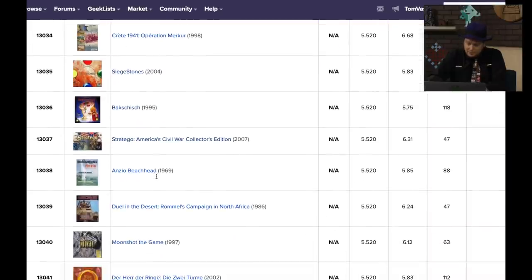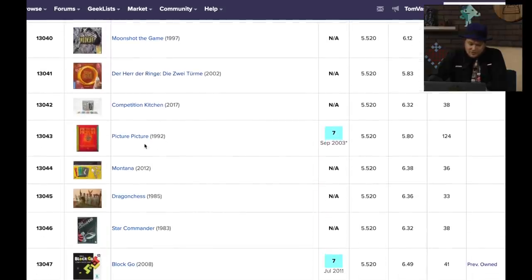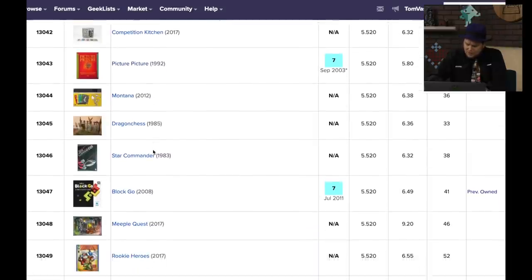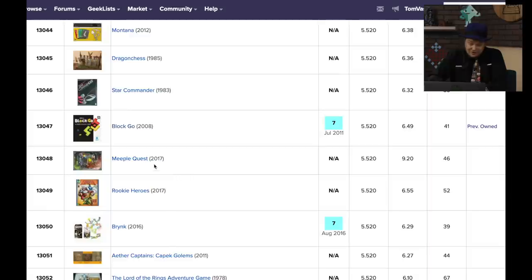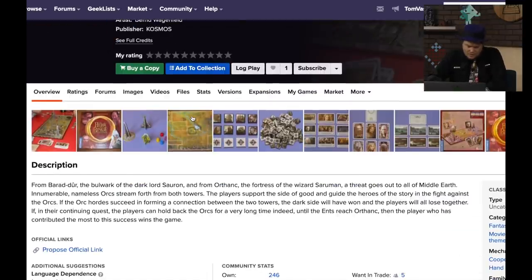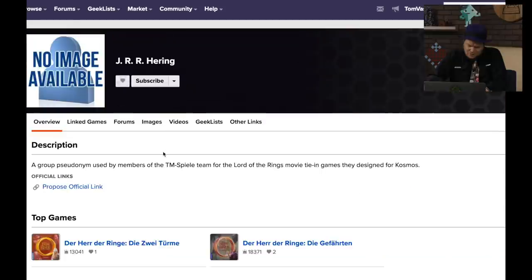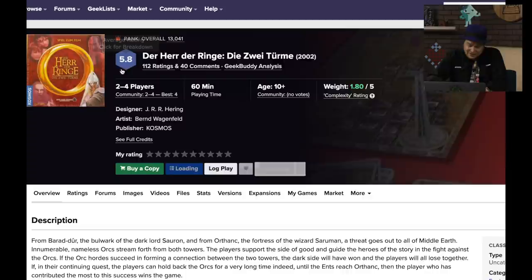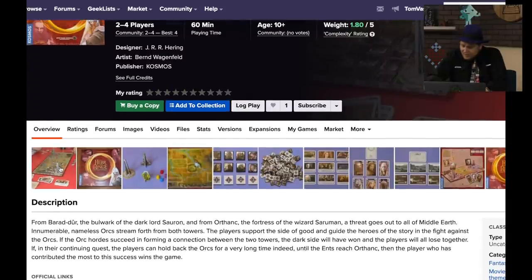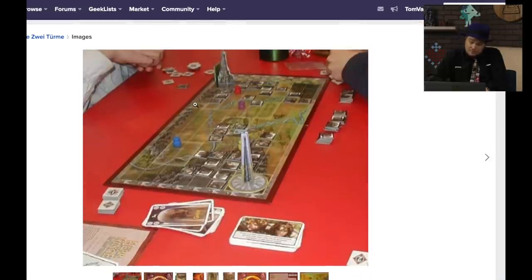Here's a Lord of the Rings game with 112 ratings. The Middle Earth orcs are coming out and you need to fight against them. This is designed by J.R.R. Heurig — pretty much all he's designed. Another Lord of the Rings game from Cosmos. This one is probably just lowly ranked because it never made it to America. It may not be very Lord of the Rings at all — it looks almost like an abstract game.